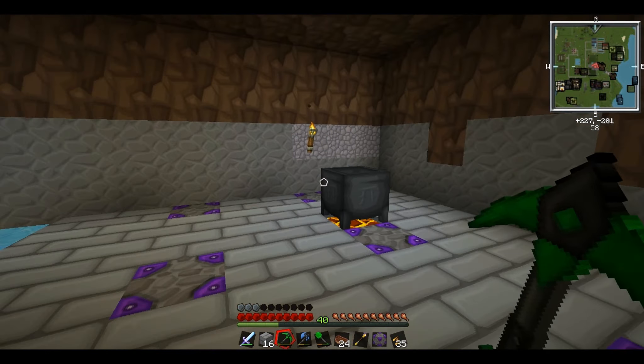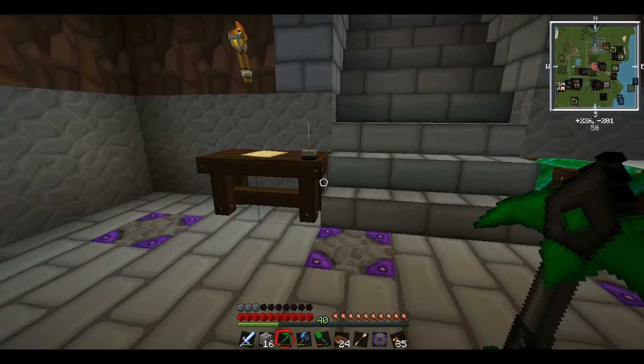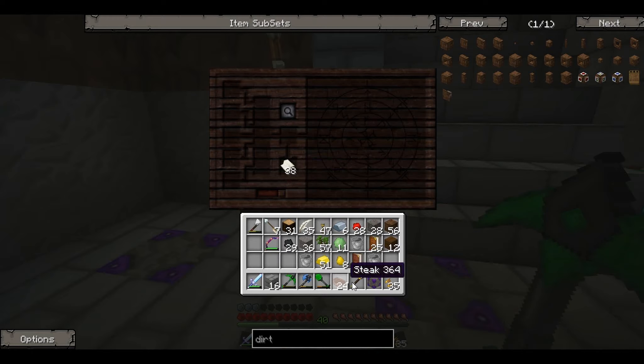There we go - we can get the wand of the adept! Look at this, we've got a boss one now. We're getting ever so closer to that thornium grafter. It's a nice looking one - now I think it's just time to keep on researching again with our new wand.